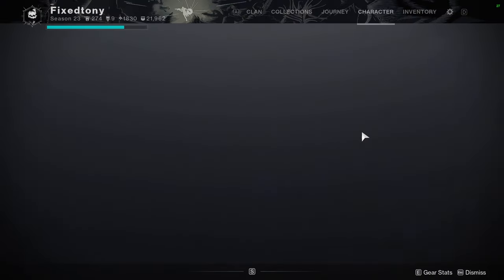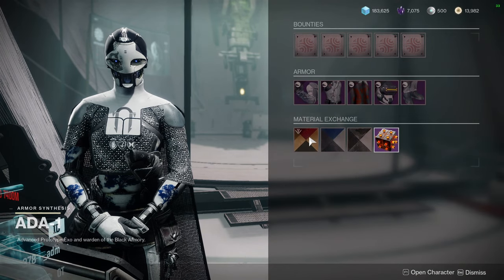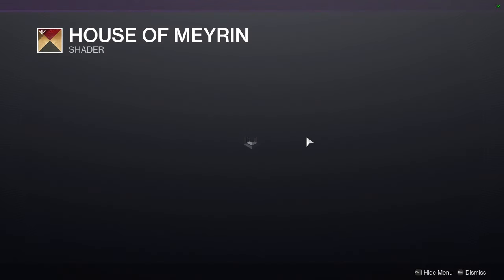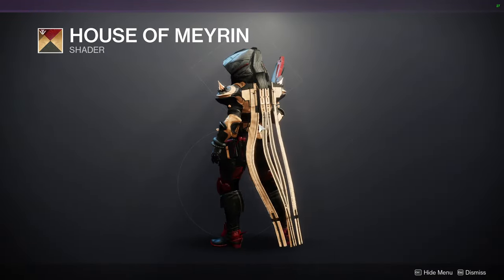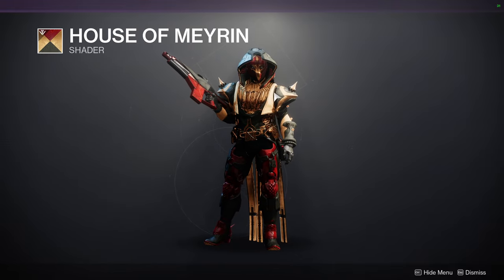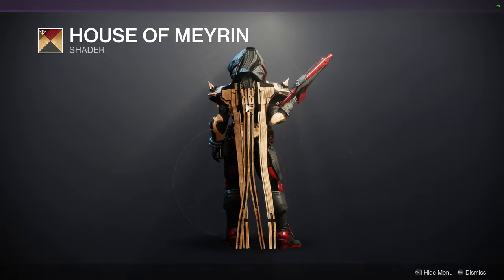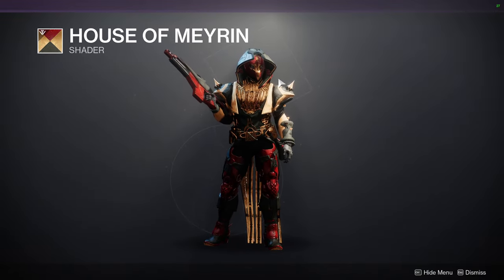Let me know what you guys think in the comments. So for 801, let's look at these shaders. This one is going to be House of Marin. I like House of Marin, but I don't like the cloth - this yellow. Honestly, this is the biggest reason why House of Marin and the green shader are terrible in my opinion.